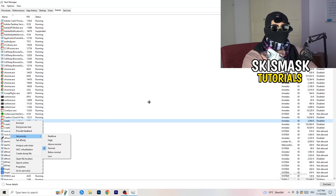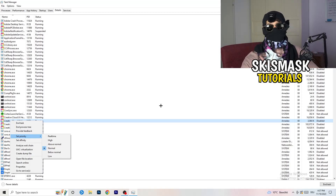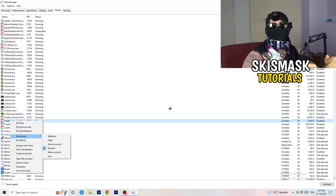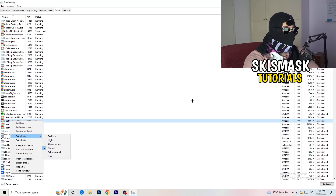What this does is tell your PC how prioritized your game will be, so all of your PC's performance goes into that game and launcher. Check whether 'Above Normal' or 'High' works better for you — it depends on your PC. Do the same for your launcher. This will probably fix the black screening issue you're having.